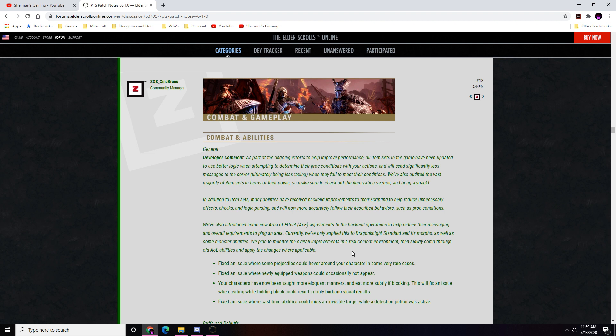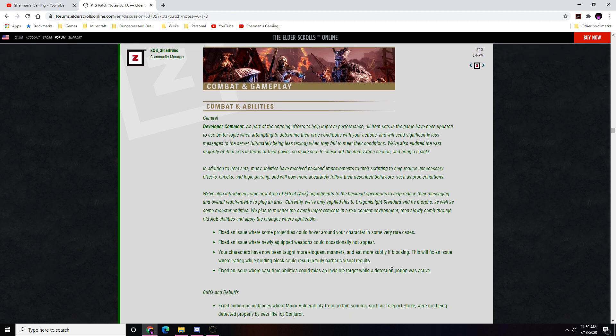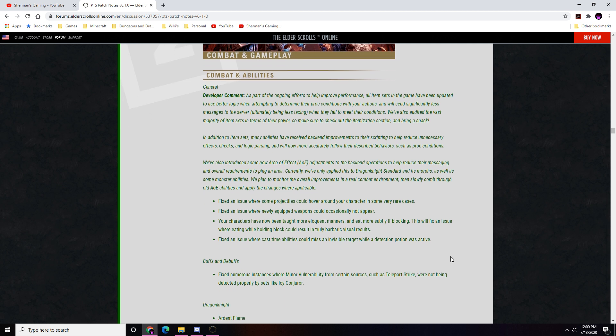Bug fixes: projectiles could hover around your character in rare cases — fixed. Newly equipped weapons could occasionally not appear — fixed. Characters now eat more subtly while blocking, fixing a visual issue. Cast-time abilities could miss an invisible target while a detection potion was active — fixed.